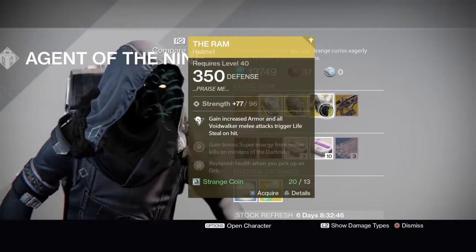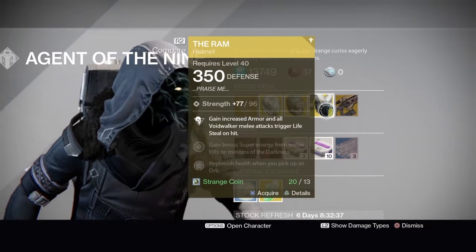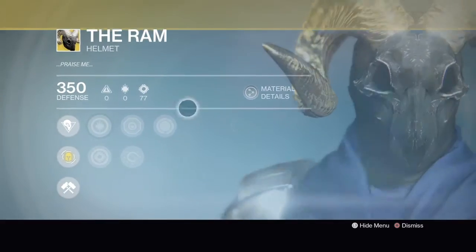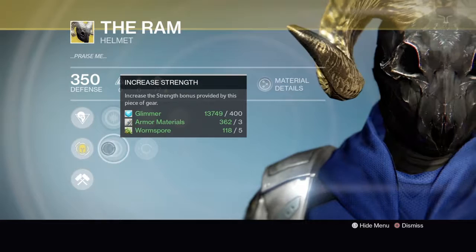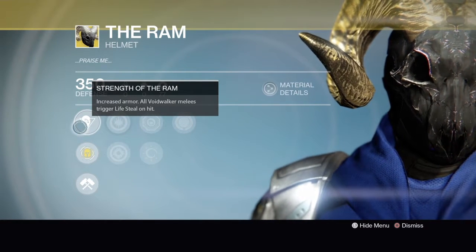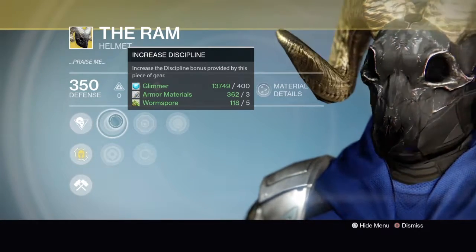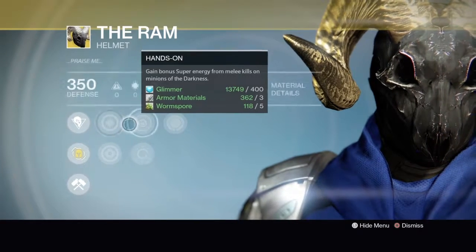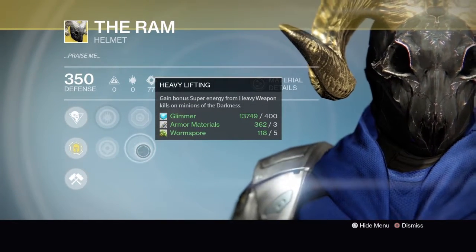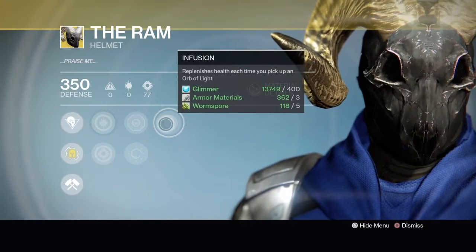The Ram — it's a Warlock class helmet, 350 defense, strength is 96. Strength of the Ram: increased armor, and all Voidwalker melees trigger lifesteal on hit. That's pretty good in the Crucible. Increased discipline, increased strength. Hands-On: gain bonus super energy from killing minions of the darkness from melees. Heavy Lifting: heavy weapon kills give you super energy from minions of darkness — not from Guardians.